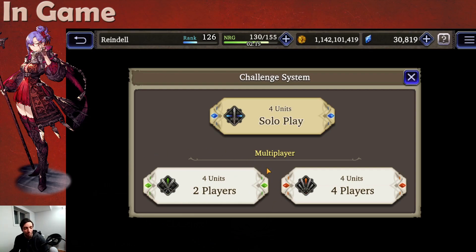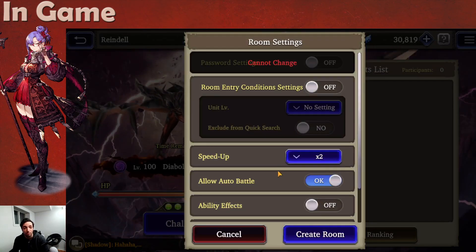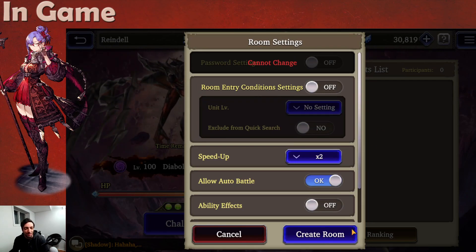I don't recommend the 2-unit multiplayer mode, because people who do multis usually are not prepared — they typically have only 1 unit ready to bring. If you want to do multiplayer, I recommend the 4-unit mode where you can invite other players. Typically this is best because if you're doing it by yourself you can only have 1 of each unit, but in multiplayer you can have 4 of the same unit, which can lead to better team synergy. That said, you're also dependent on other players not screwing up. For this time let's go into solo play, which creates a room with the same settings as multi-rooms.